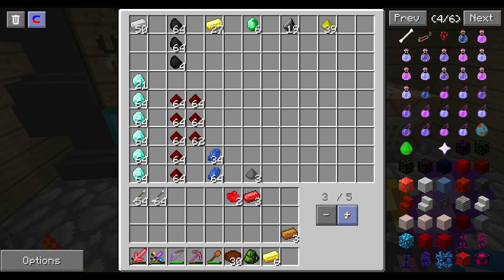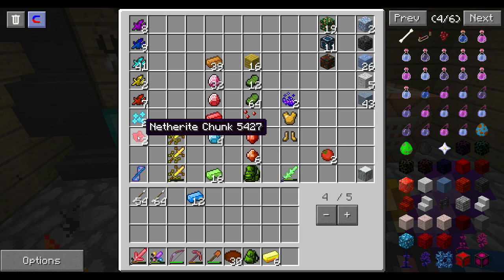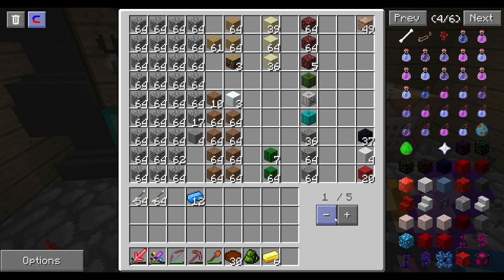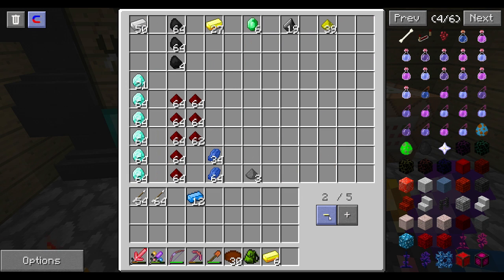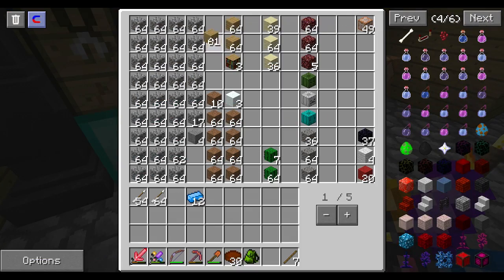Alright, so let's just put our stuff away and then we're going to make a schick axe first. Put this away. These chunks will probably go right there. Let's put this gold away wherever it is. And then get some sticks. We actually might need to make some more sticks — so there's four.